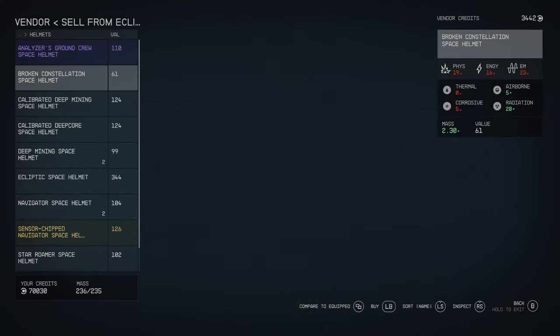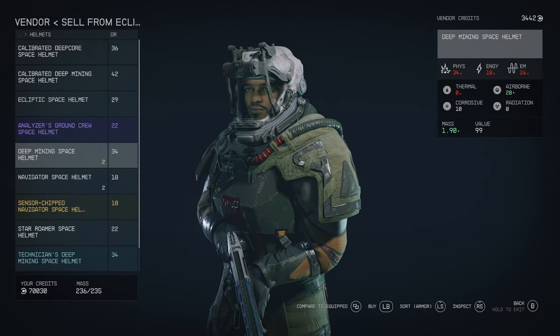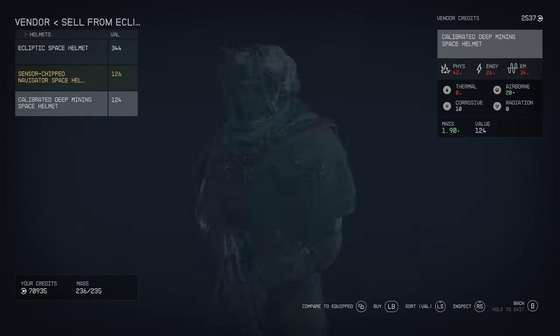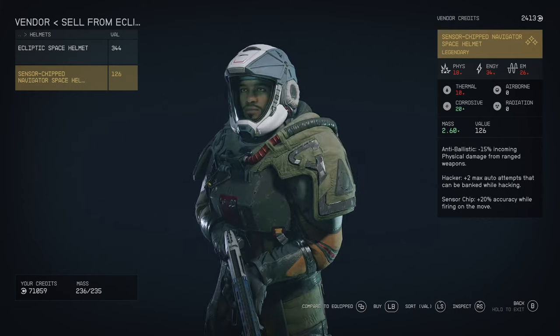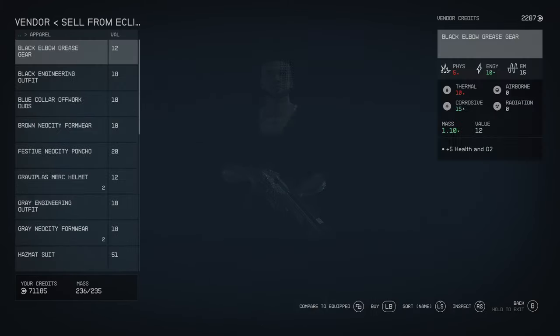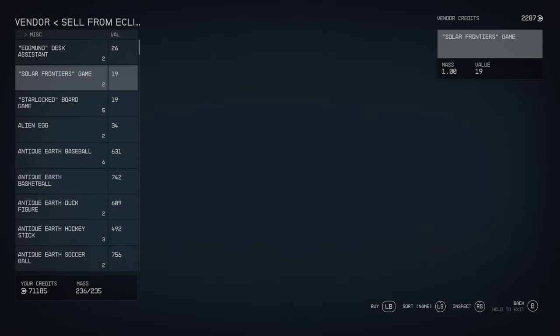What you can do is go to a planet, go to a vendor, and you can go to the option that tells you to sell from ship. I'm not sure how close you have to be to your ship to do this, or whether you have to be close at all, but in any case, you can go to the option to sell items from your ship, and then you can go to miscellaneous items because most of them will be in miscellaneous.